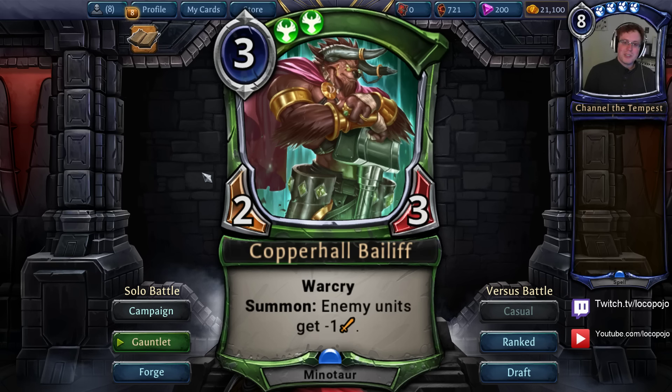The most interesting thing about it is that it pushes Rakano into a slightly slower game. That can be to its benefit if you are playing the slightly slower deck than another aggro deck and running Copperhall Bailiff — you are favored to win those matchups. Against a slow control deck, you're not favored since the control deck will just outvalue you. But this card screams value in a way that Rakano cards usually don't — it's more focused on reducing the size of your opponent's units while giving you those Warcries over and over again.